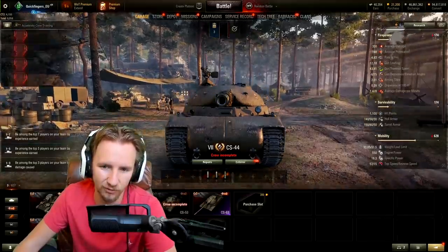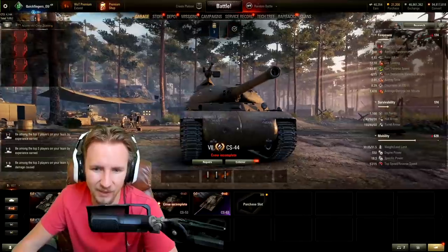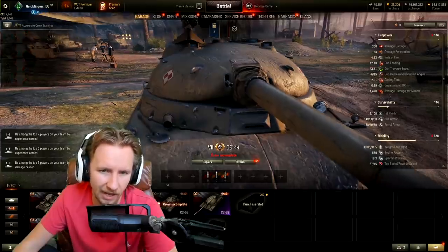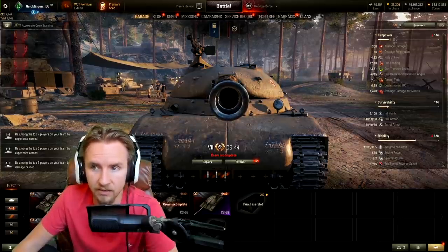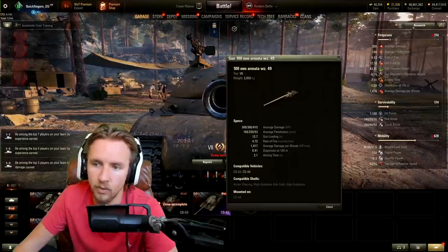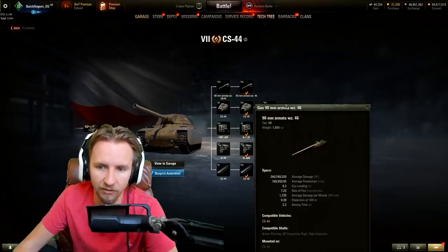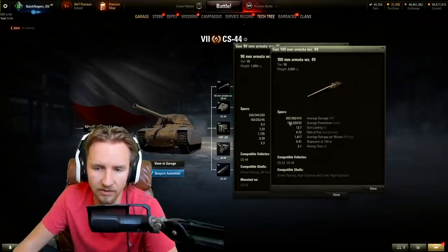The CS-44 looks absolutely ridiculous and statistically it's pretty ridiculous too. It has 140mm of frontal hull armor, though it's very flat so you're probably only getting about 140mm effective. It has 150mm of turret armor however, and while it looks like it has a flat cupola on the left, this could be a very nice tank for hull-down. The only issue is that with the top 100mm gun you only get 6 degrees of gun depression — using the 90mm gives you 8 degrees and much more flexibility.